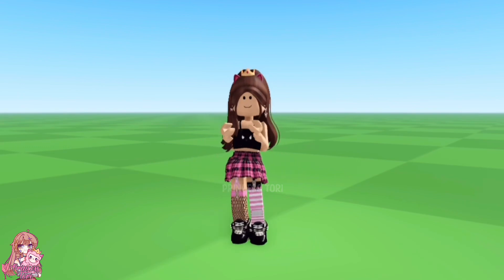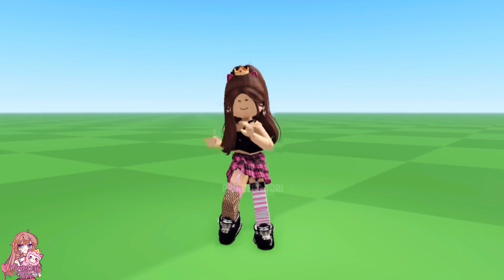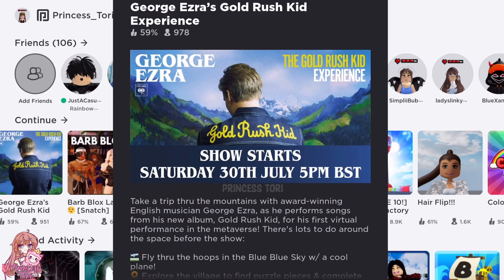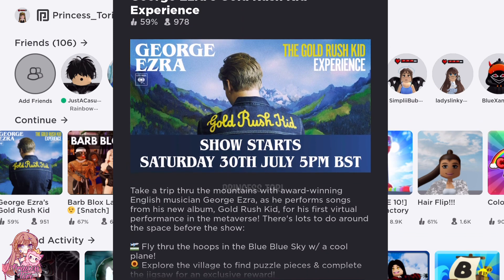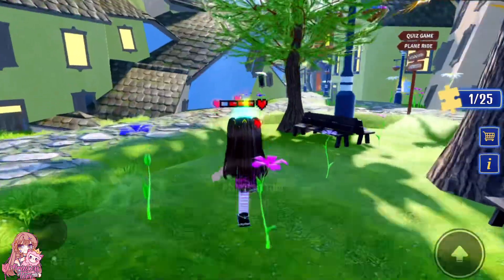Hey everyone, this is a tutorial on how to unlock George Ezra's boots for your avatar. Make sure to like and subscribe to get the items. Join the George Ezra Experience on Roblox — I will leave the link in the pinned comment. Once you are in the game, follow where I go.